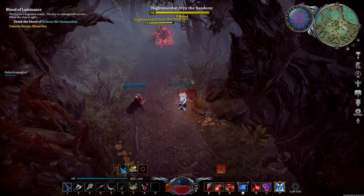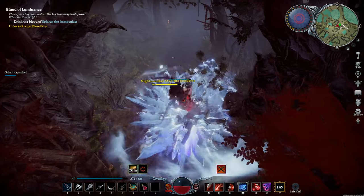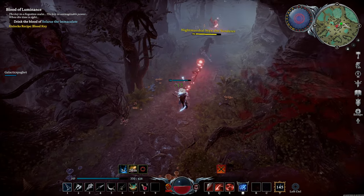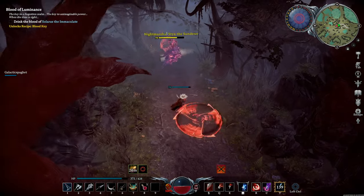You'll find this boss wandering pretty much any of the roads in the Cursed Forest, so you just have to track him and look around. It shouldn't be too hard to find him since the Cursed Forest isn't that big. He seems to use his abilities randomly, so you have to keep an eye out for pretty much everything.